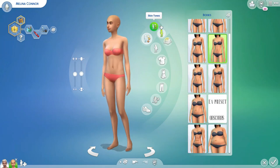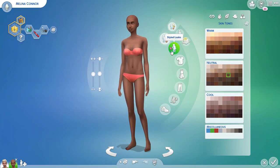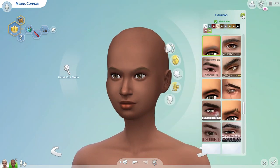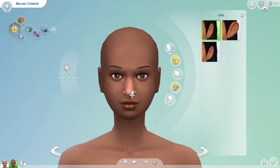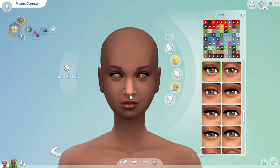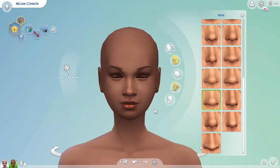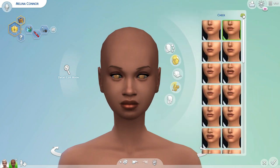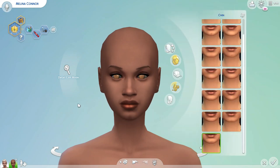One, two, three. Of course the randomize button is hidden behind my recording bar where I cannot see it. Now let's do eyebrows, ears — not too bad — eyes. I do have custom content put in, so that's why you see different things here. One, two, three. Okay, let's do the cheeks — I forgot that one on the other guy, but I can always go back and do it again.